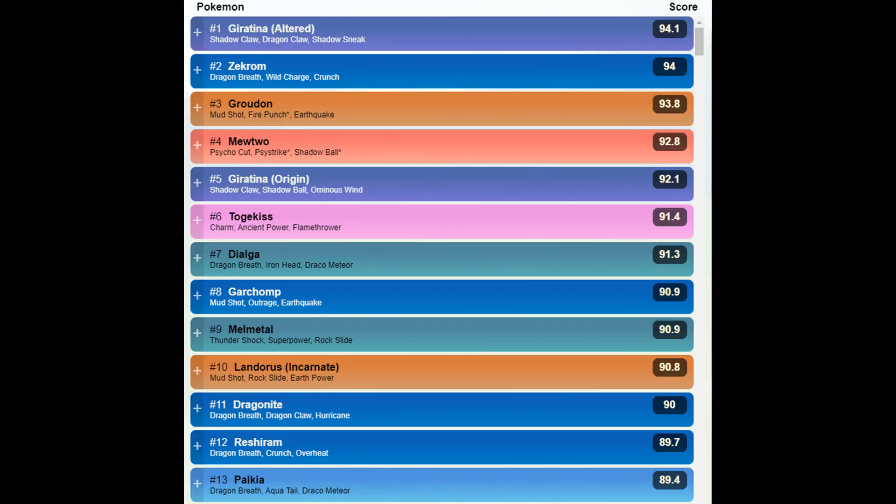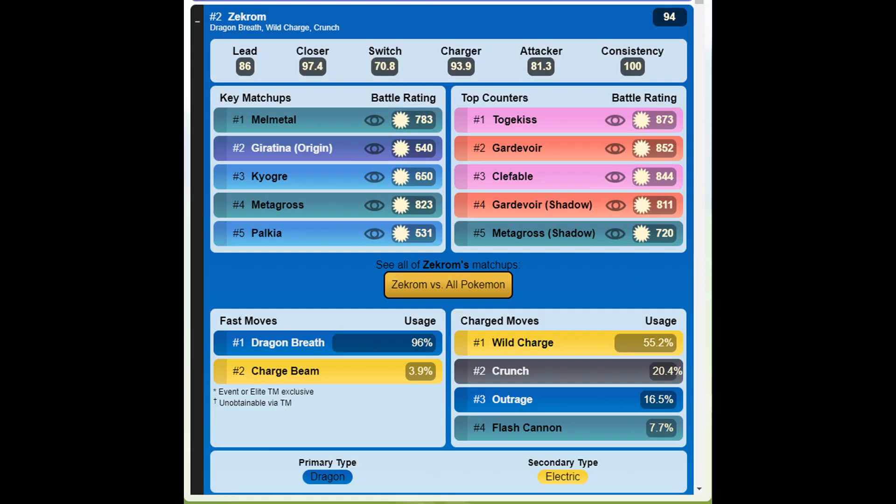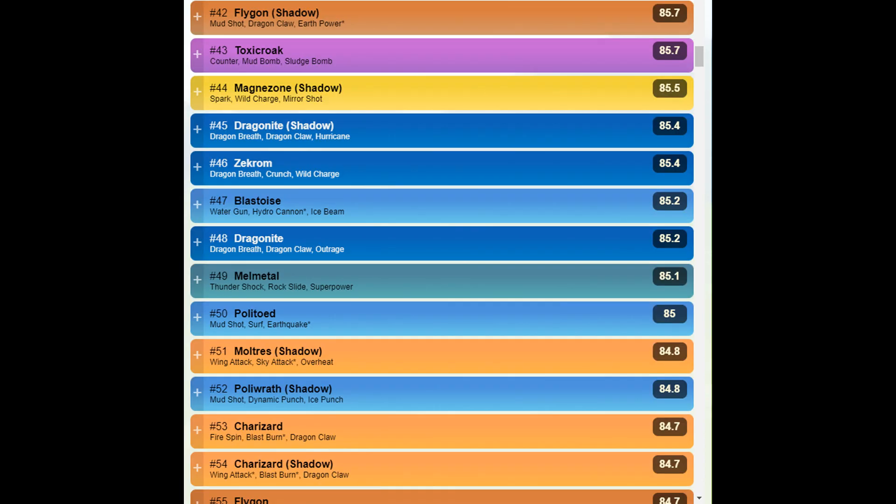The moves you want for PvP are Dragon Breath, Wild Charge, and Crunch. In master league PvP, Zekrom is ranked second, just behind altered form Giratina, which is insane. It can beat Melmetal, Heatran, Snorlax, Groudon, and Origin form Giratina, so it's definitely worth checking out.